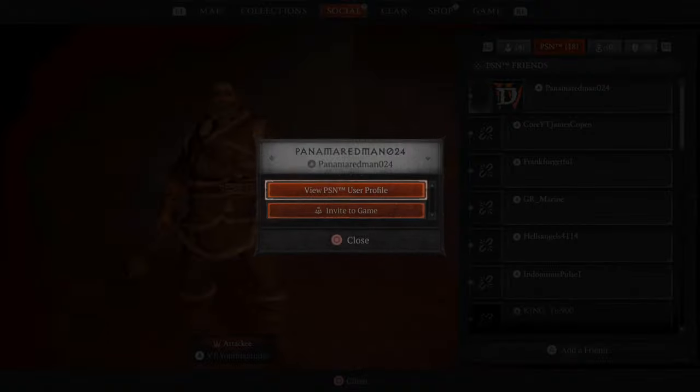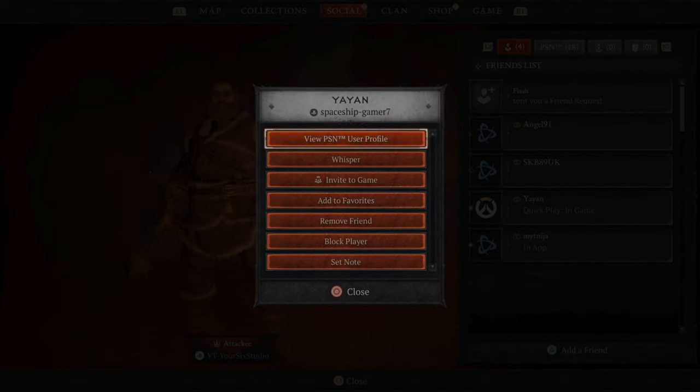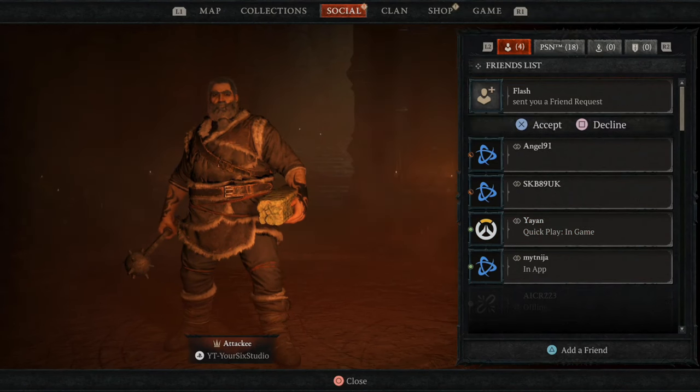If someone is playing, they will show up at the top of the list. Press X on their name and then go to Invite to Game to invite them to your party. For cross-platform friends, select the name, press X, and you'll have the option to invite them to game. The invitation has been sent.